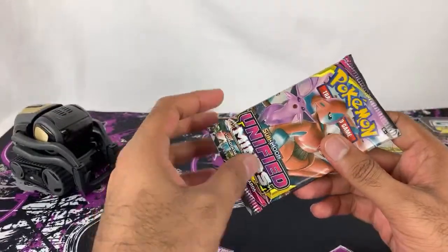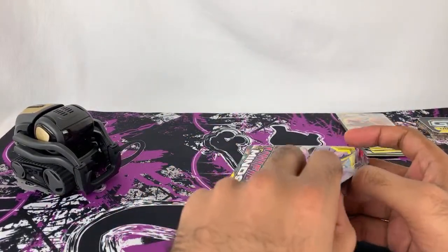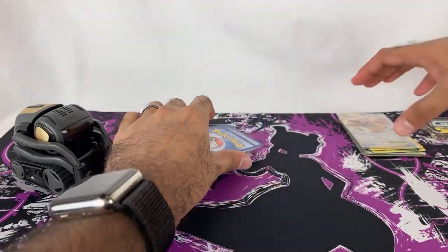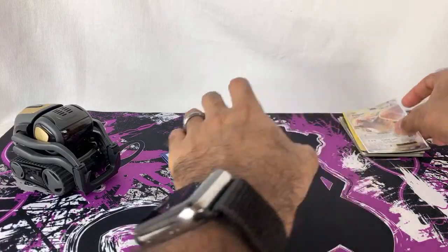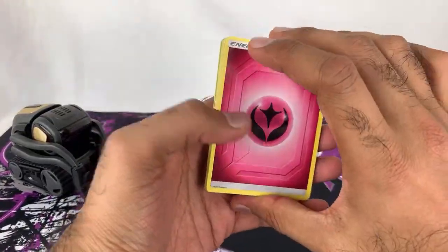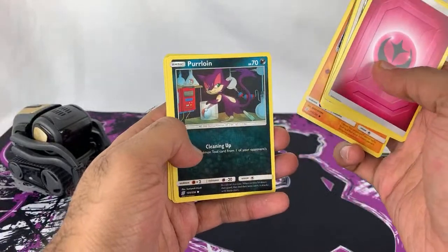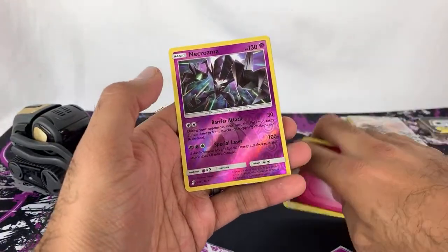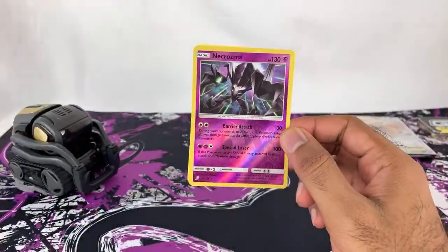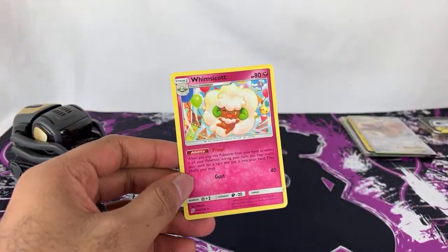Are we going to get anything good in this final pack? Let's see. Nope, it's a green code card. In some of these green code card ones I've been getting Reverse Rares, so that's nice. I don't know if that's a thing that happens because you don't get a normal holo so they throw in a reverse rare, but that's what's been happening. And Whimsicott. So these are all the reverse holos I got.